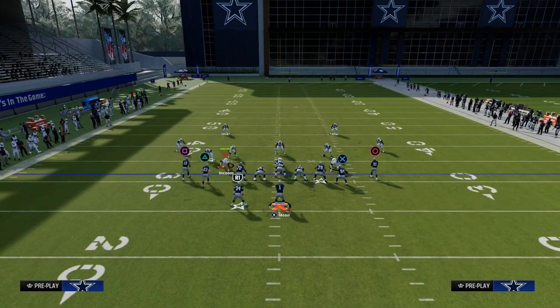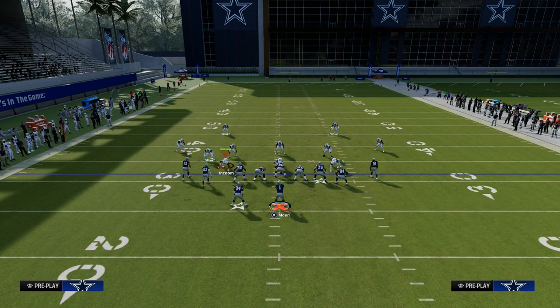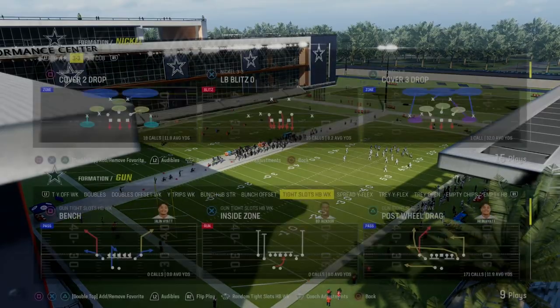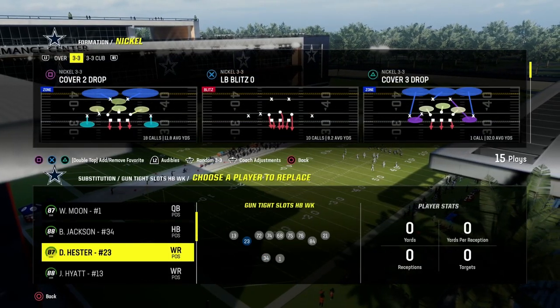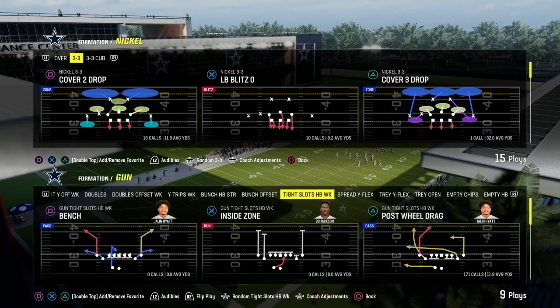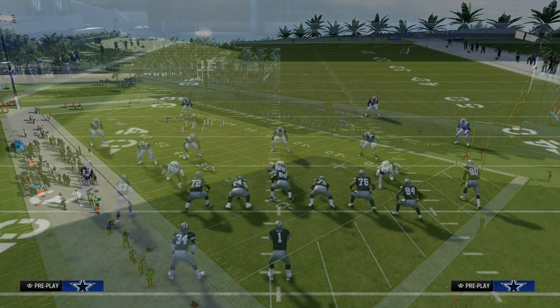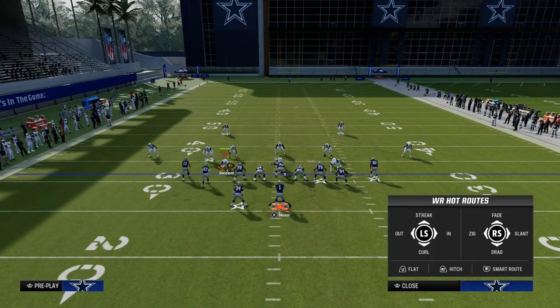As you can see right there, the post route to Jerry Rice is going to be the main read on the play — the route that we want to hit. That specific route is going to be able to get open pretty much regardless of the coverage, whether it be man or zone coverage. You're going to have this concept be a winner for you.